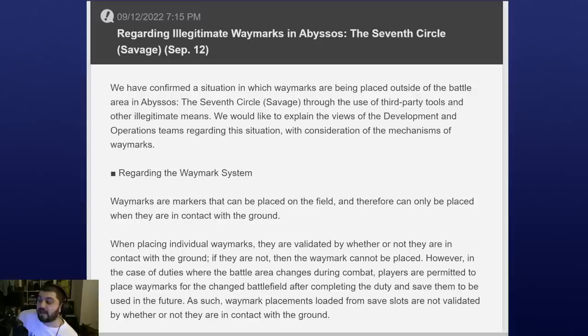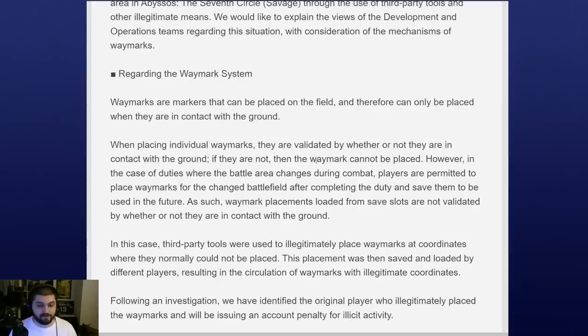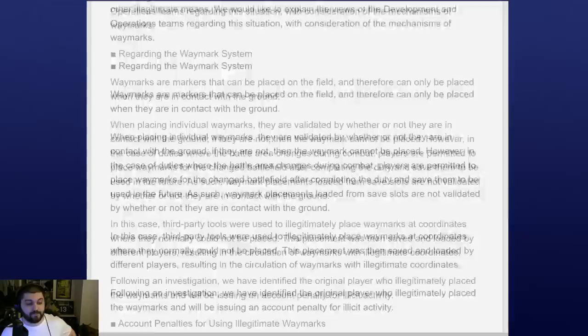Apparently somebody was using a third-party tool to put the markers down in the exact spot before the arena had actually transformed. This should not be a surprise to anyone who has kept up with Final Fantasy 14's endgame scene — these types of things have been around and have been used. This is really the first time it feels like the dev team went out of their way to specifically identify it. They go over the waymark system and explain that it requires contact with the ground. However, in duties where the battle area changes, players are permitted to place waymarks for the changed battlefield after completing the duty.